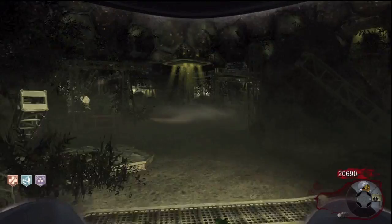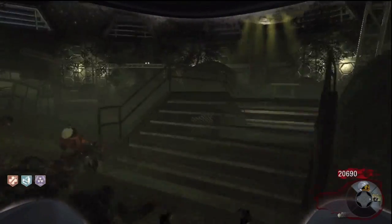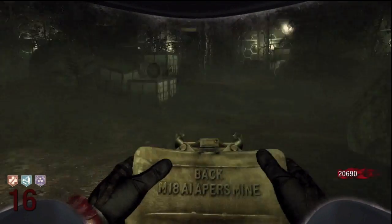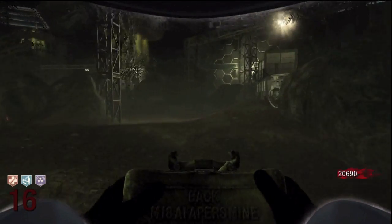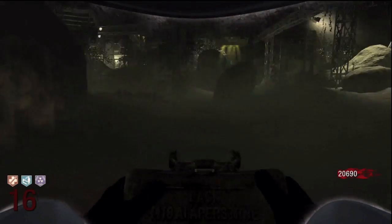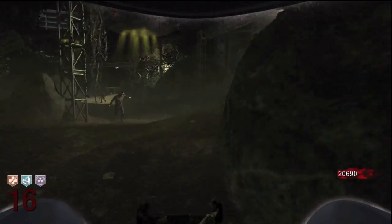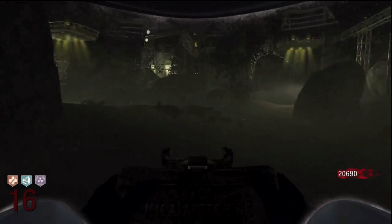Right here I'm on round 15 and I still only have three perks. PhD Flopper would save you in any way going forward. You're only allowed to have four perks at one given time, so it's important to have it. Choosing four out of the eight perks on the Moon map is sometimes difficult.